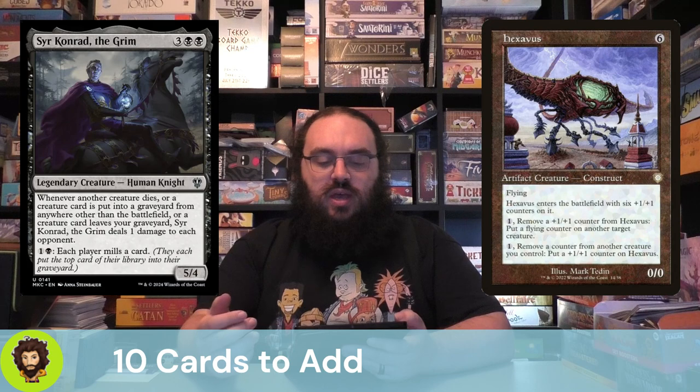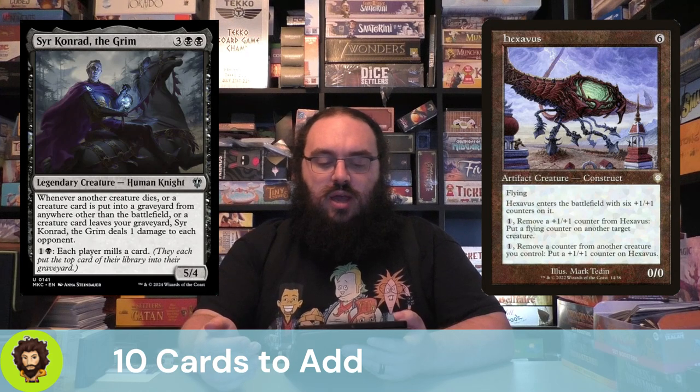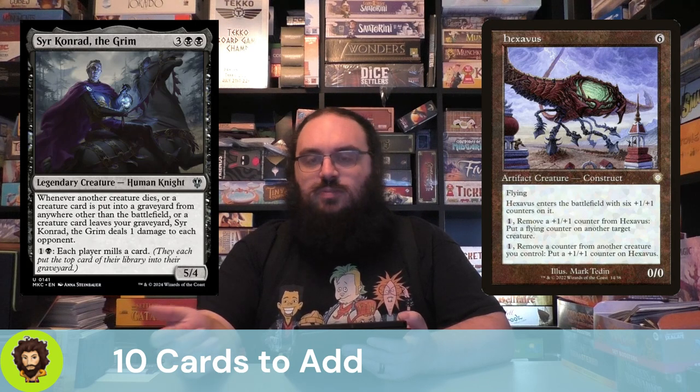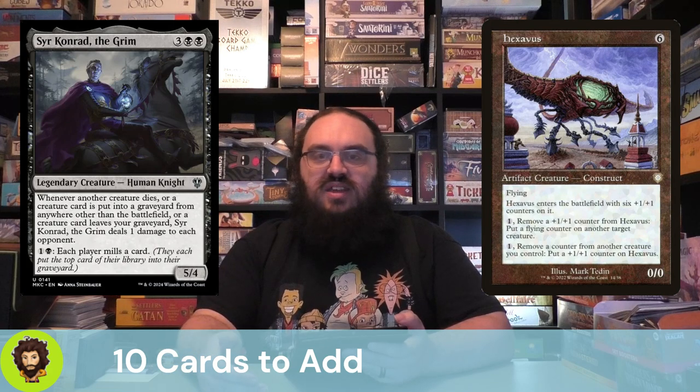Sir Conrad the Grim doesn't care where the creatures came from — he just cares that they were put into a graveyard or came out of a graveyard. He's going to deal 1 to each opponent every time it happens. You could also pay 1 black to have each player mill a card. He's an obvious include in this deck, and it feels a little weird that he wasn't already in it.